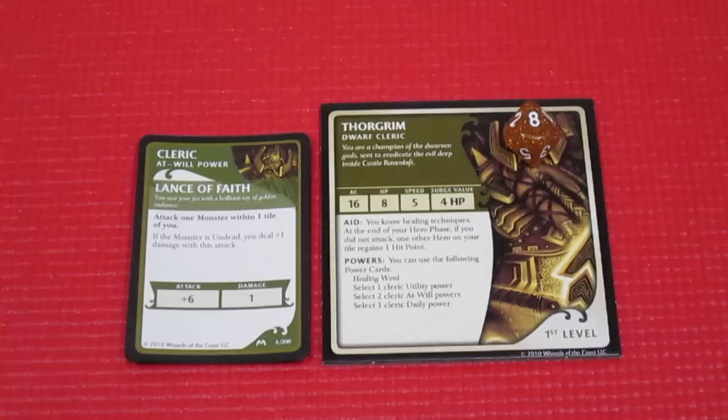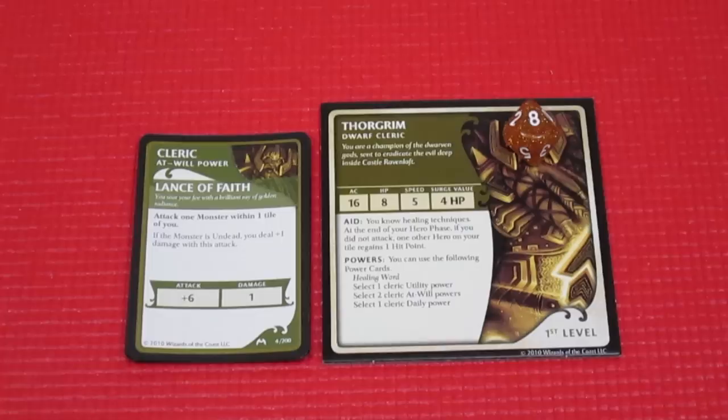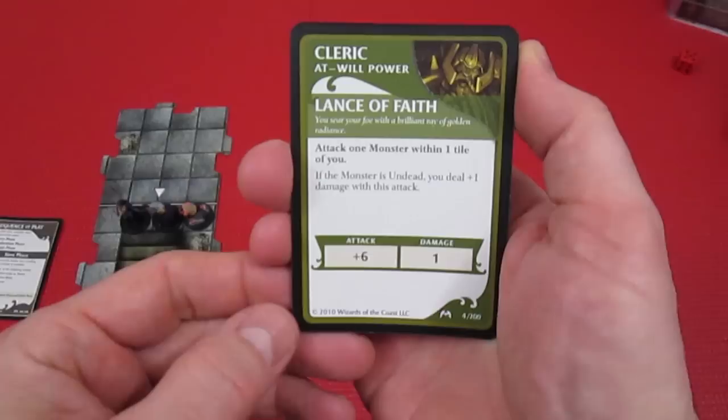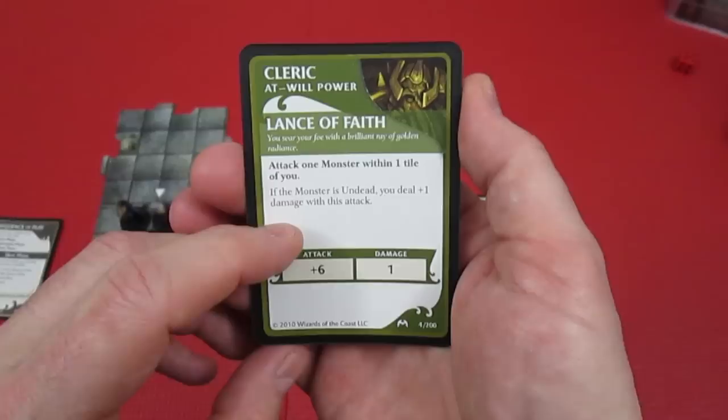Thorgrim can use one utility, two at-wills, and one daily - same as Alissa. His first at-will is Lance of Faith: you sear your foe with a brilliant ray of golden radiance. Attack one monster within one tile of you - if the monster is undead, you deal plus one damage. I wonder if that will come in handy during this playthrough! It's plus six to hit, doing one damage or two if the target is undead.